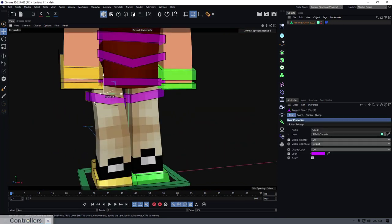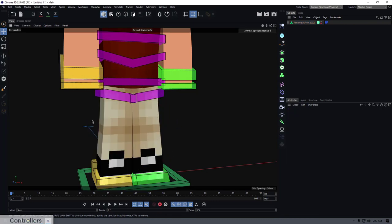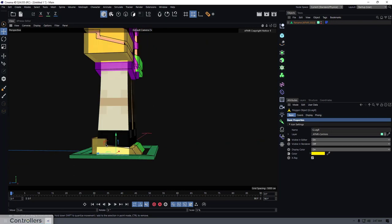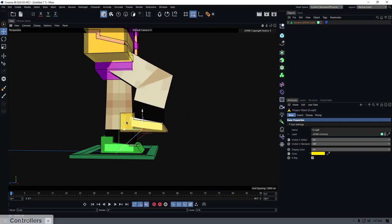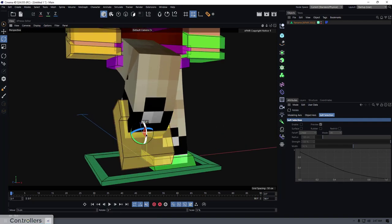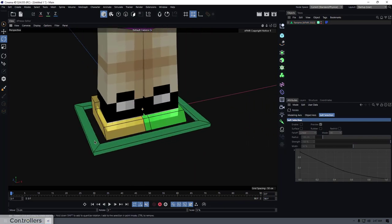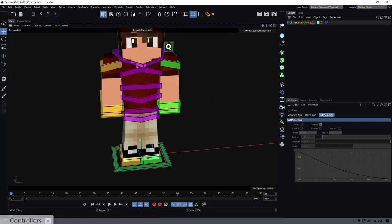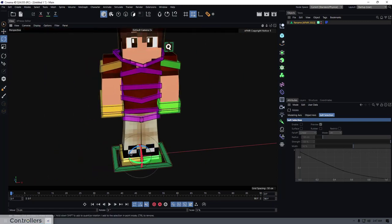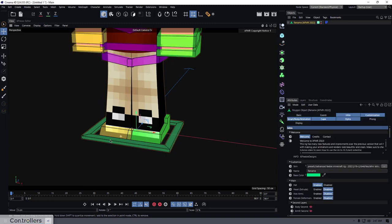Moving on to the legs: we have the upper leg controller — not sure what you'd commonly use it for, but it's there. Then the foot goal controller, which is a two-part controller — it moves the leg and controls the ankles. The ankles work on the P (red) axis and the B (blue) axis. Finally, there's a main controller that moves the entire rig; you can rotate it, and this is also where the user data is stored.